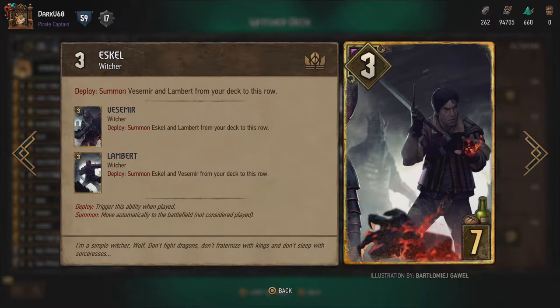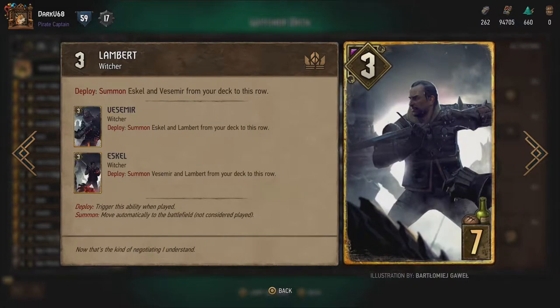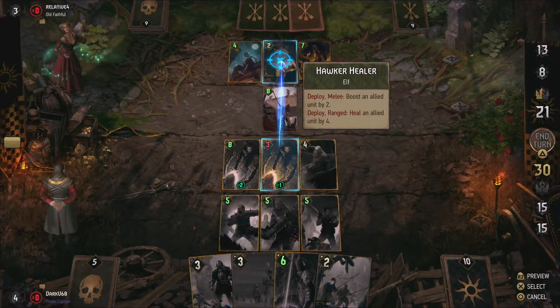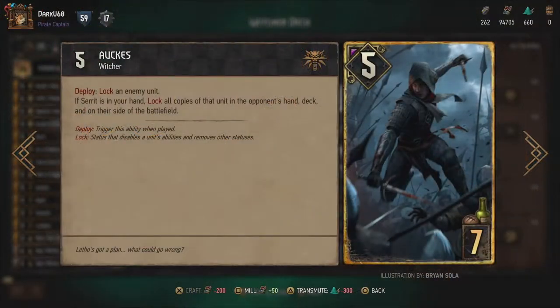On top of that, Witchers also have extremely powerful abilities, so let's explore those further. The most obvious addition is the trio of Kaer Morhen Witchers: Vesemir, Eskel, and Lambert. Each of them pulls the other two out of the deck when played, and a lot of decks already add them for the easy nine points and deck clearance. The two extra cards out of your deck means you have more control over what you'll pull next. In this deck, they can actually provide a whopping 15 points in one go, surpassing even old Spear Tip in raw power. Just be careful to avoid accidentally having two of them in hand and wasting those valuable points.